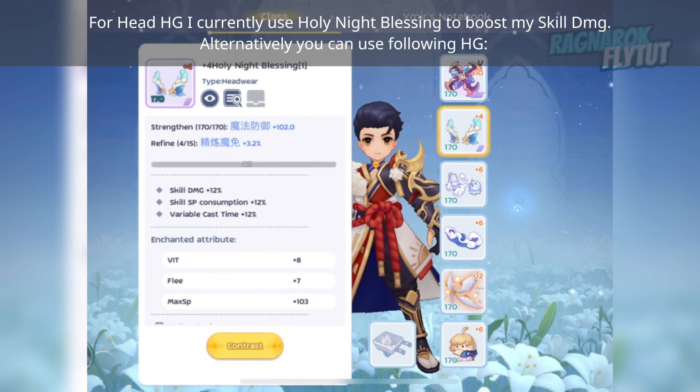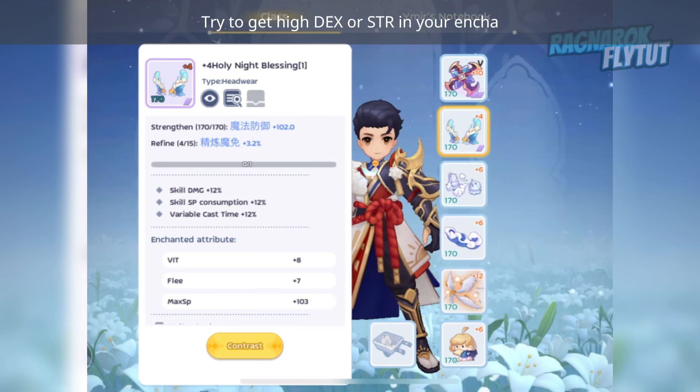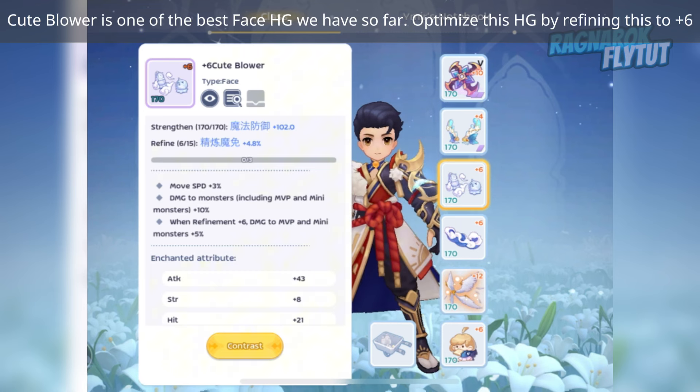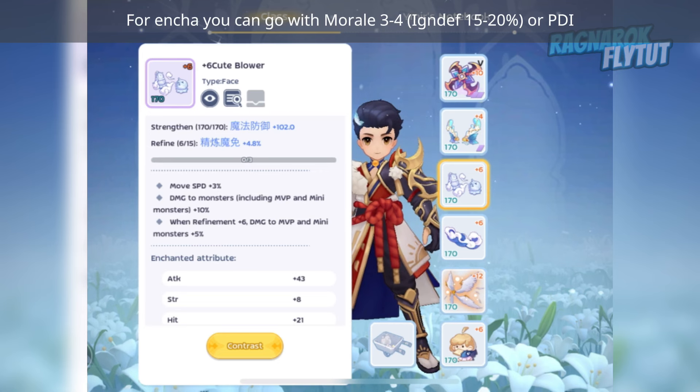For head headgear, I currently use Holy Knight Blessing to boost my skill damage. Try to get high Dex or Strength in your enchant. Cute Blower is one of the best face headgears we have so far — optimize this by refining it to plus 6. For enchant, you can go with Moral 304 or PDI.